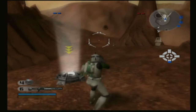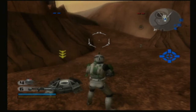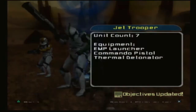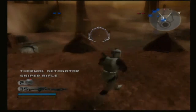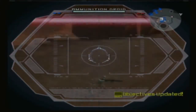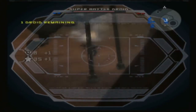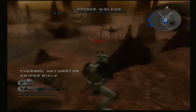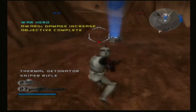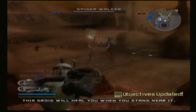Get up there, take over that post, and help thin out the CIS forces. Grab a sniper rifle and take out some droids. Those spider walkers are tearing us to ribbons. Get to a CP and switch to the heavy trooper class. Now take your rocket launcher and give one of those spiders a taste of some heavy fire.